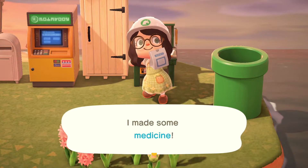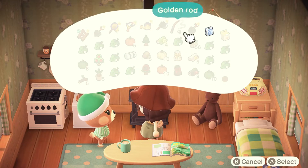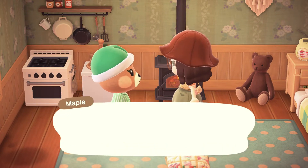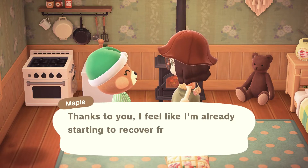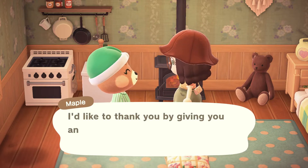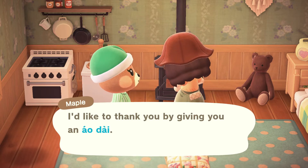Either of these options work perfectly for taking care of a sick villager. We're going to go back to Mabel's and give her the medicine — let's watch her feel better. They instantly feel so much better once you give them the medicine. They give you a little prize for helping them, and they go back to living like the normal villager you're used to seeing out and about.